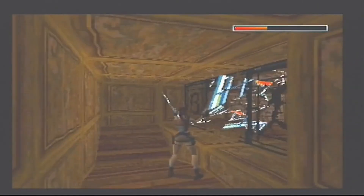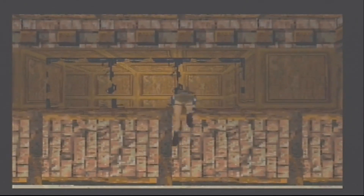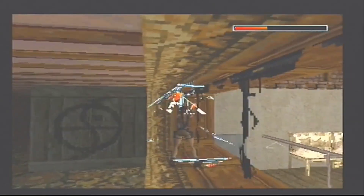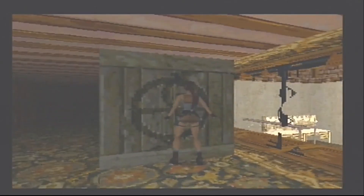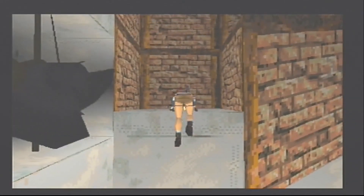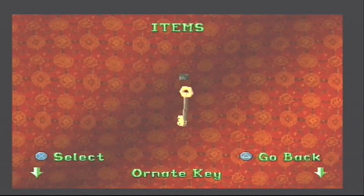We re-equip the pistols and shoot out all the glass because it's kind of fun. We climb down carefully so we don't take damage. There's a push-and-pull block in here — we're going to pull it. We'll finish it off when we get the next block. This lever we want to pull down — it opens something up. We slide down and then jump and hang. These fans are instant death. We pick up this key — it's an ornate key, but we can't use it yet. We climb up and jump up that bit.